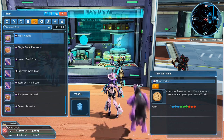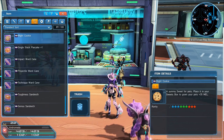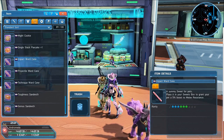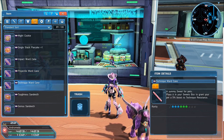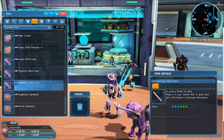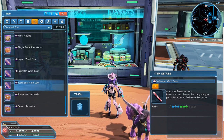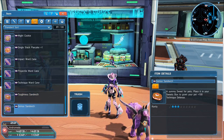These sweets act as status boosters. If you played Pokemon you'll be familiar with how status boosters work. The might cookie grants your pet plus 35 to melee. The single stack pancake adds a plus 10 boost to their element level. I also have various candy canes that boost your pet's resistances — the impact ward cane has a five percent boost to melee resistance, the projectile ward cane is a five percent boost to ranged, and the technique ward cane is a five percent boost to technique resistance. You want to be familiar with your pet's combat role, as some pets are more ranged and others are more melee damage. I also have a toughness sandwich which is plus 100 to melee defense, and a genius sandwich which is plus 100 to technique defense.